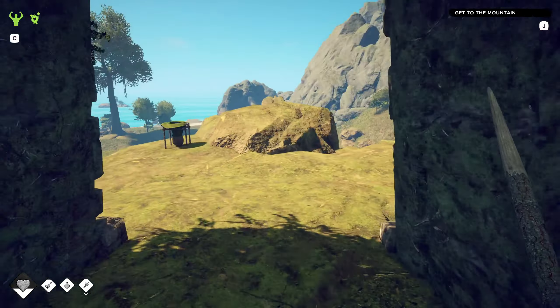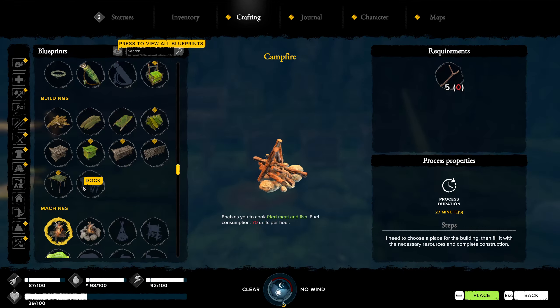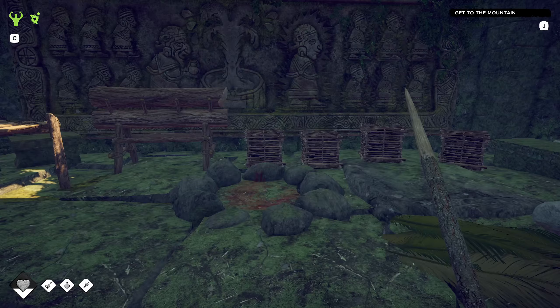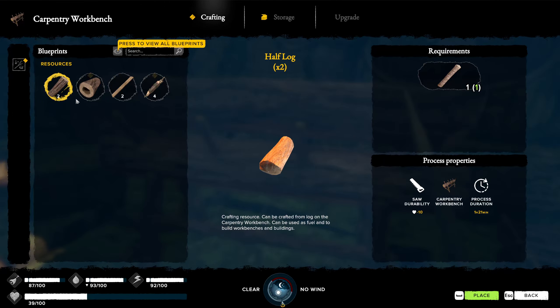One of the first things I want to do today is craft a wood cart, and we need a split log to do that. I went ahead and made that carpentry bench so we could split these logs. Let's try this out — we want to split a log. There we go.